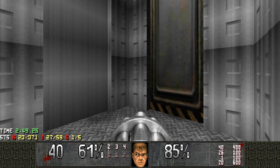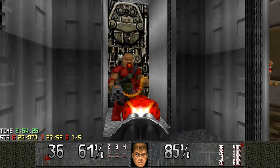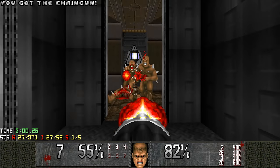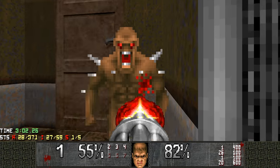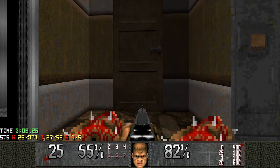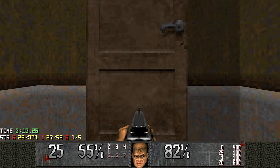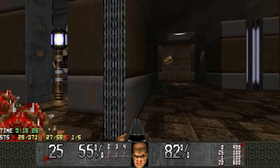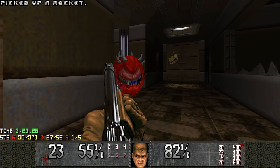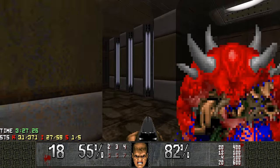Get ready for an ambush — a pretty nasty one too. The lights shut off and then boom! Chain gunners. Thankfully only two, not like in Hell Revealed map 23 where about ten of them surround you. This door is pretty special — it actually opens up when you reach the exit, so keep a good eye on it. It brings you to a secret area.